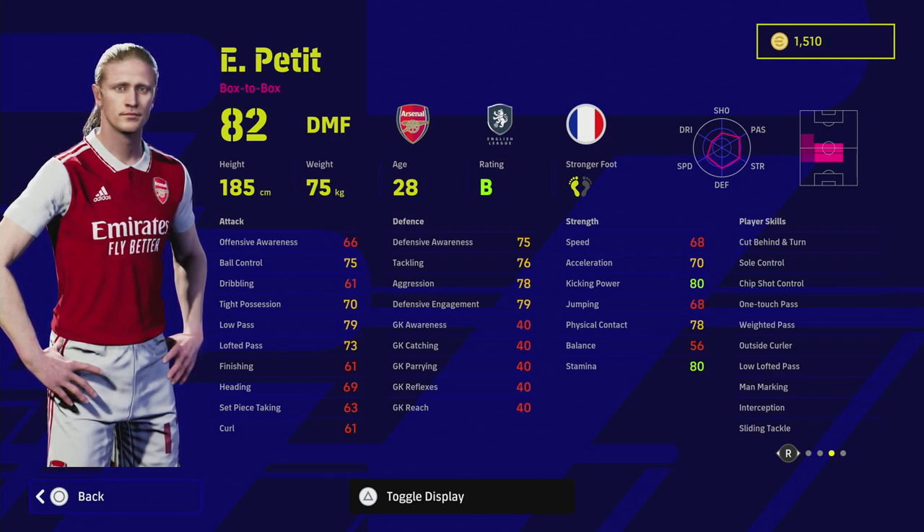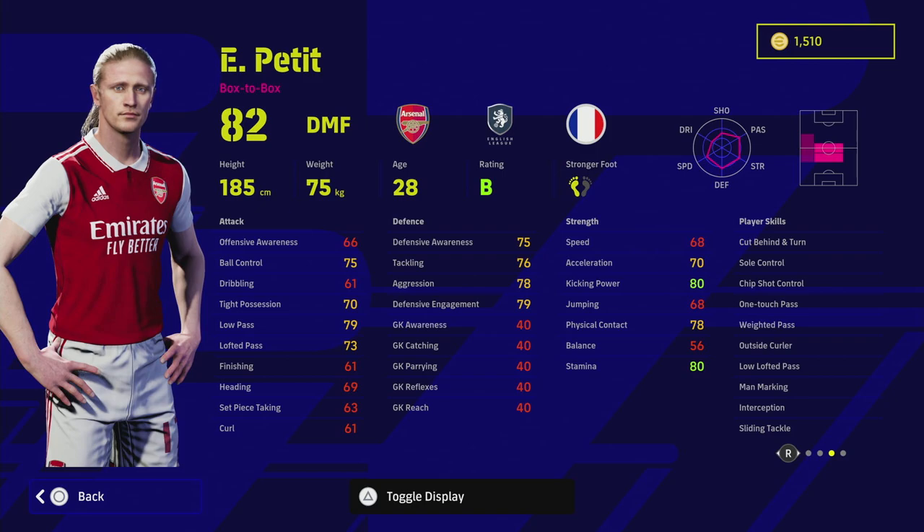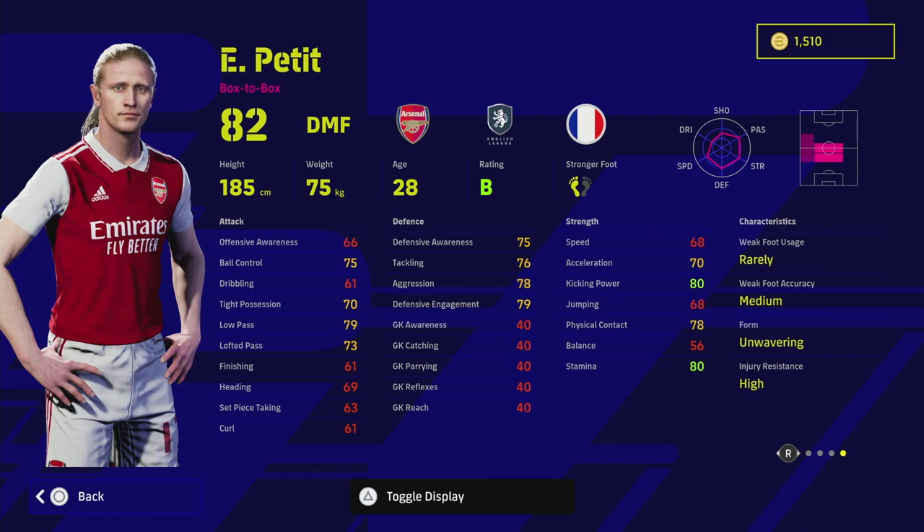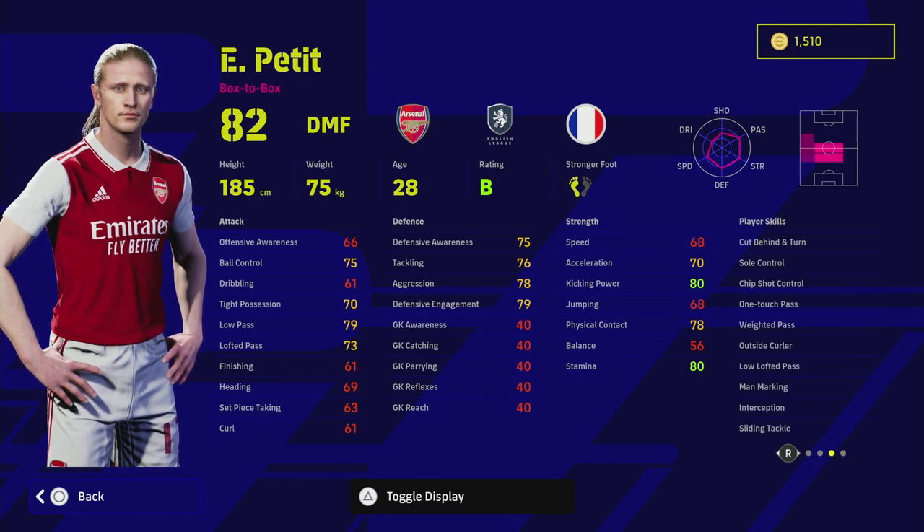I do like Petit in this game; he's an extremely solid player. As a box-to-box you're putting him in a category competing with some of the best players in the game. Anchorman you can get away with various options, but box-to-box in my opinion needs to be one of the most complete players in your starting 11. On the surface he looks very good: One Touch Pass, Weighted Pass, Low Lofted, Man Marking, Interception, Sliding Tackle, Ball Control, Chip Shot Control, and Cut Behind and Turn.